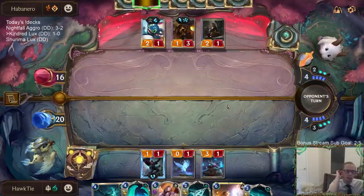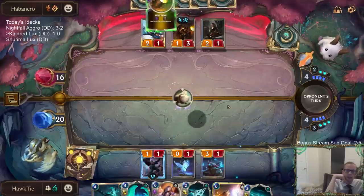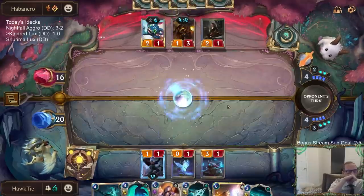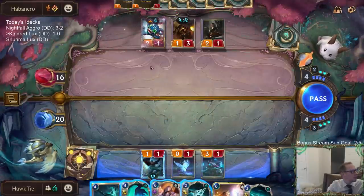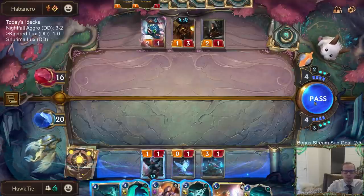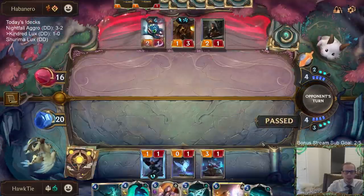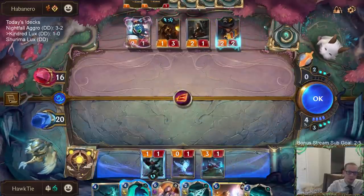If I have something die, I could go with Remembrance, or we can just Spirit Leech. Lux has been doing good so far — we've only played one Lux game and we won it. Looked good. Are they considering passing to me? Guess not. Hopefully that's a Radiant Guardian. I want a Radiant Guardian.